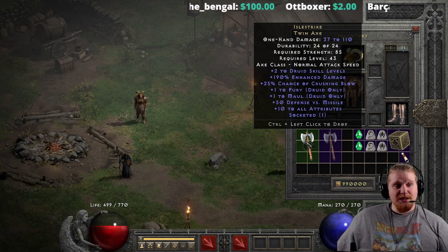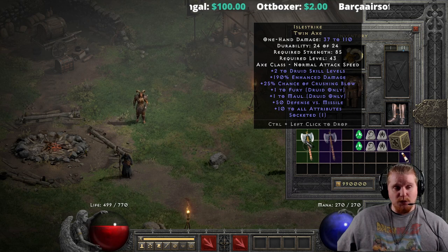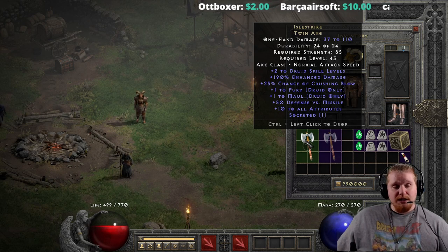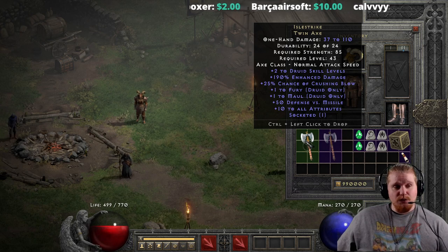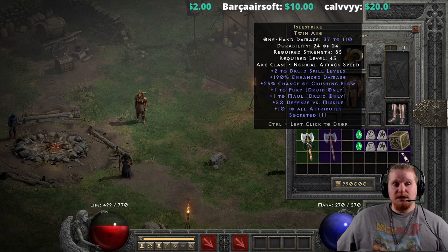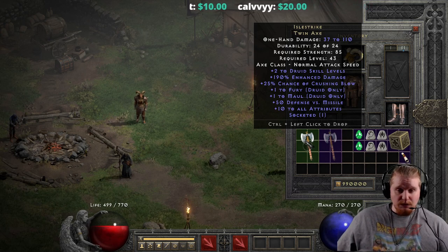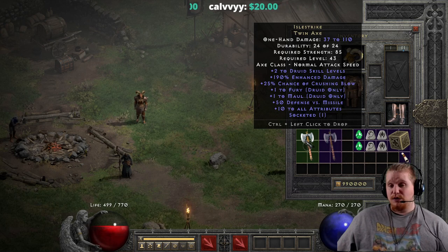Right off the bat, you'll notice that it's 37 to 110 damage at level 43, with a strength requirement of 85, which is not bad. The damage on it at level 43 is okay — it could be better, but it's not bad. We also have a plus two to skills on this, which is definitely nice for any druid that might want to use it, and it's probably one of its main redeeming factors.